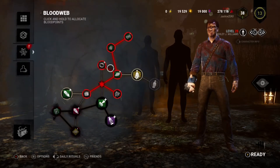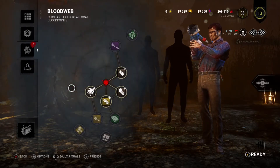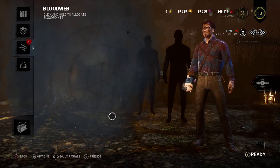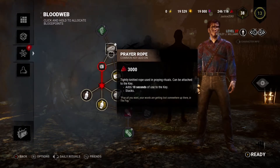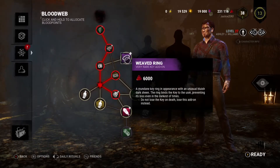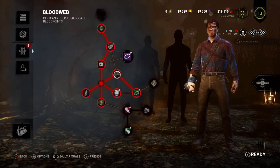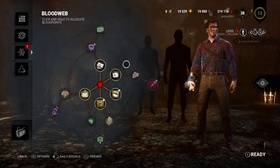I don't really care for either of these perks, but one's slightly more useful than the other. I won't run either of them. By going here, I forced the Entity to move. If I grab this, the Entity will go over here — it'll go here. That's good, because I want it to eat that, and that. There we go — use the Entity to your advantage to save blood points as you level up.